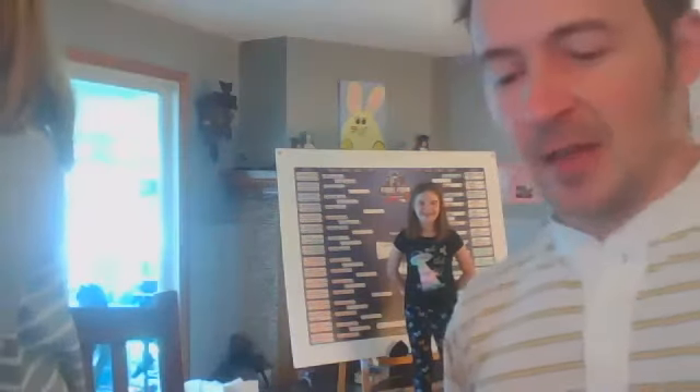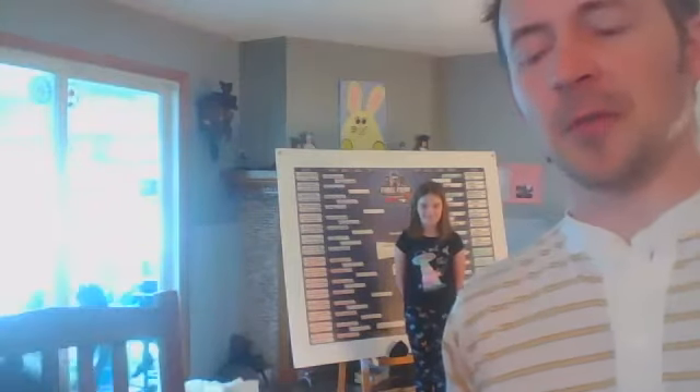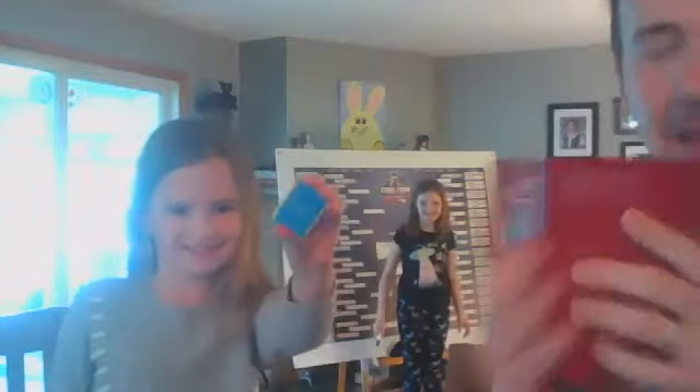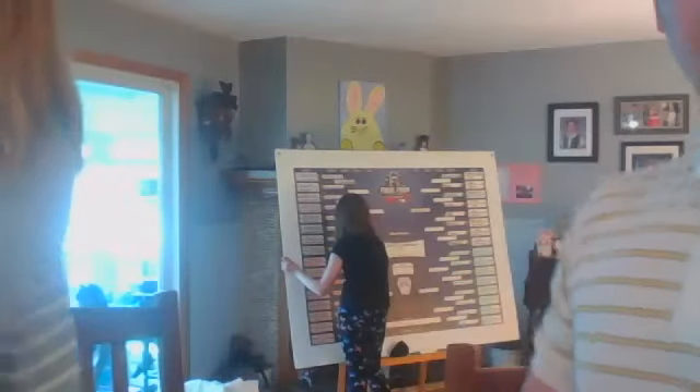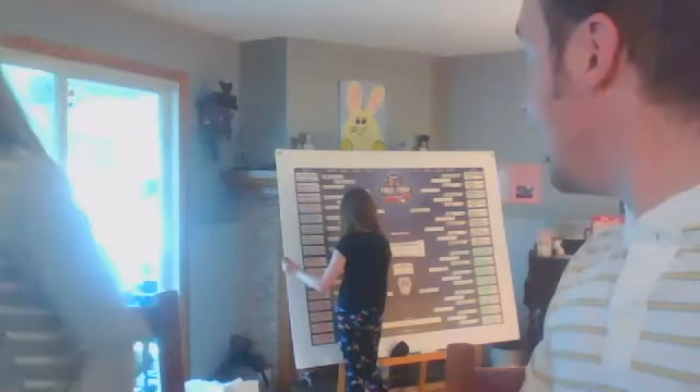Keck at Mauna Kea is an enormous reflecting telescope on the top of Mauna Kea, a huge dormant volcano in Hawaii. IRAS is the Infrared Astronomy Satellite, which is orbiting the Earth. My whole bracket and chance at relevance rides on this — Lydia, right-hand side. I really need blue here. Blue, blue, blue! Keck is moving on as a two-seed — too strong!